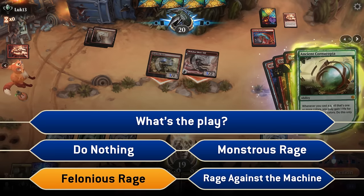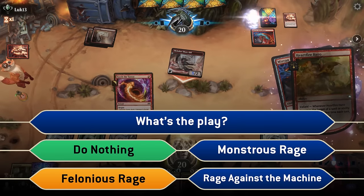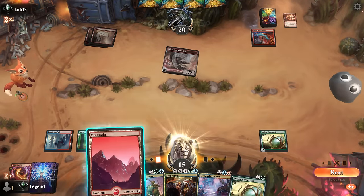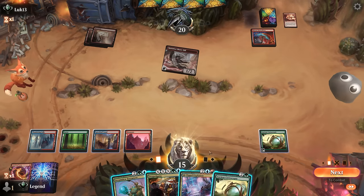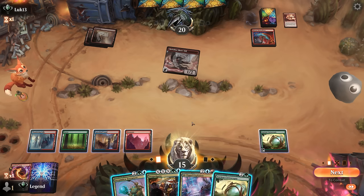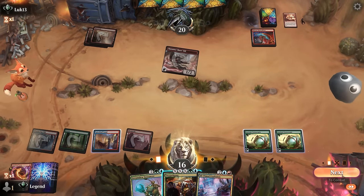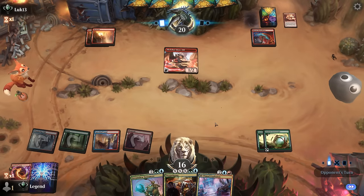A Felonious Rage also doesn't really do much since their creature gets exiled, so they don't get a 2/2 token — that was just a waste. I've definitely encountered a few opponents making mistakes in the face of Torture Tower. I could lock down the Slick Shot, tap it just to draw, or cast the Explosion just to deal with the Slick Shot, which feels kind of weak. Maybe just go Cornucopia and wait a turn — the opponent's on two lands so they're kind of limited in how much damage they can do. My eventual goal is to cast a Doppelgang copying an Entrancer as well so we can draw more cards.